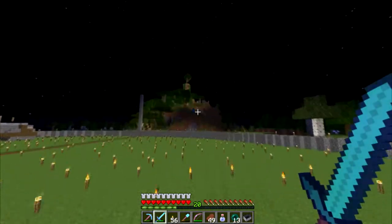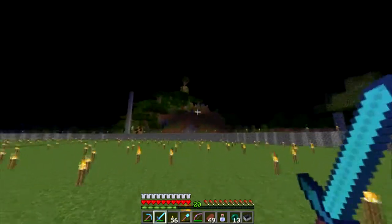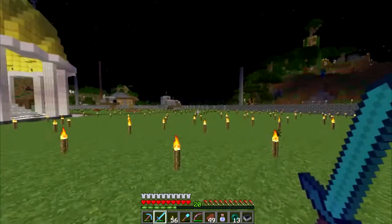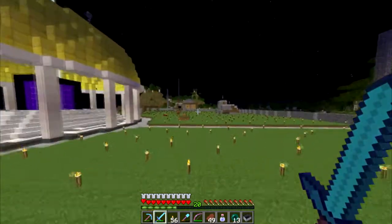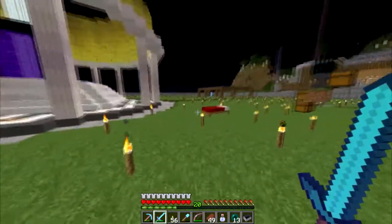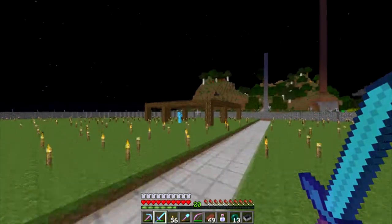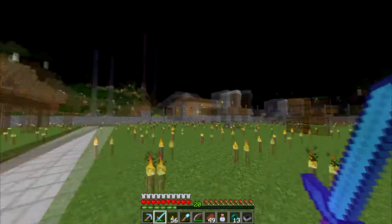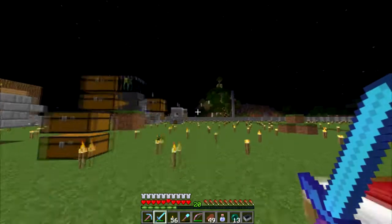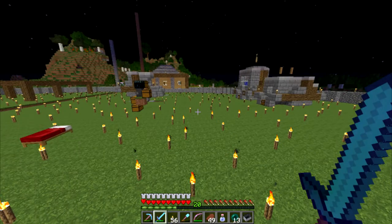Here we are - maxed out circle. We can't go bigger because there's a mountain over there and more on this side, and there's the ocean. So this is basically it. Phil is already working over there. He said he wants to work on the farming district - he's building like a farmhouse or barn, whatever. We will see where all the farms should go - cows, sheep, cactus and so on.